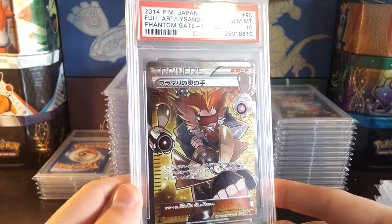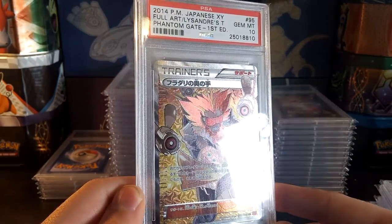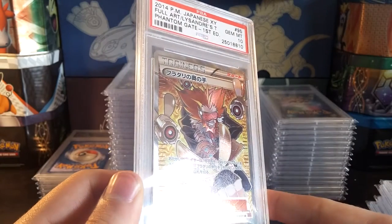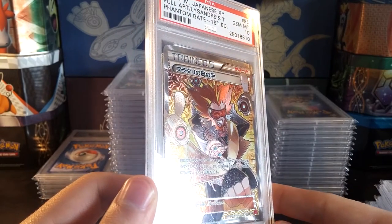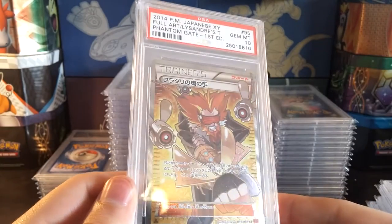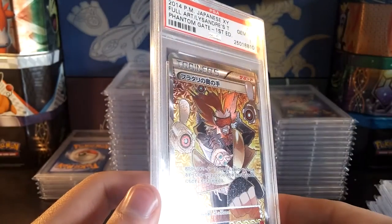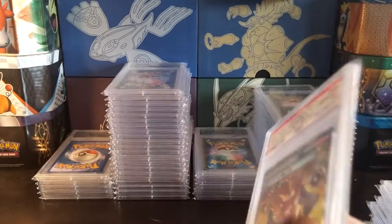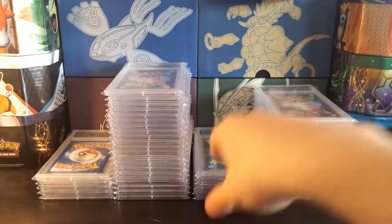Japanese Lysander's Trump Card — this is really hard to find for some reason. This card is just not easy to find in mint condition because it was very playable. It actually got banned, so it was used for a lot of decks in Japan. And being an extremely hard to pull full art supporter just compounds everything.